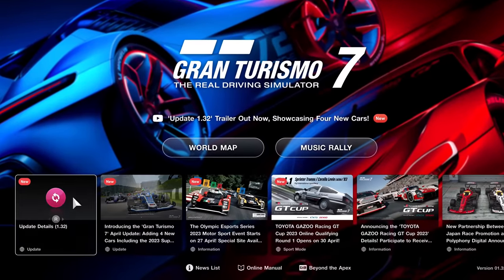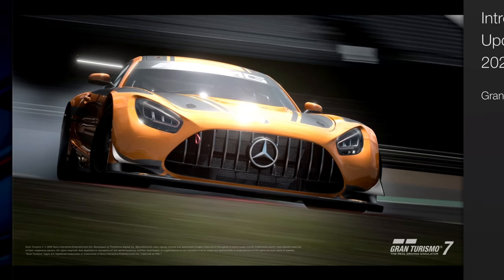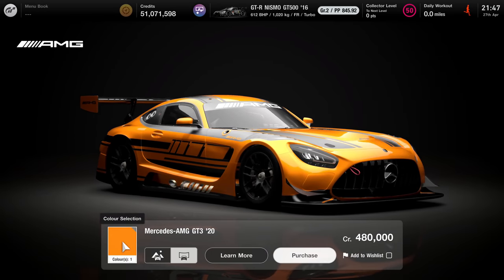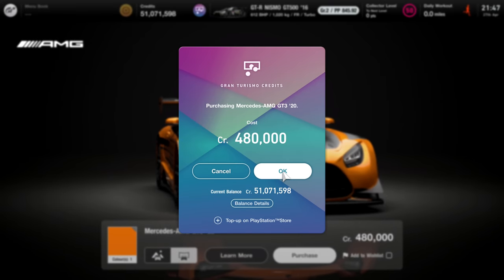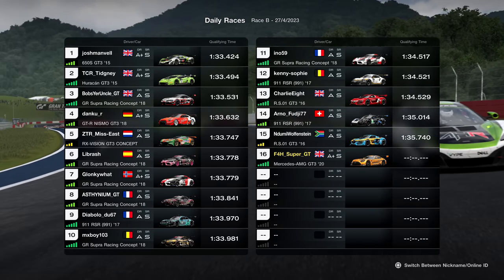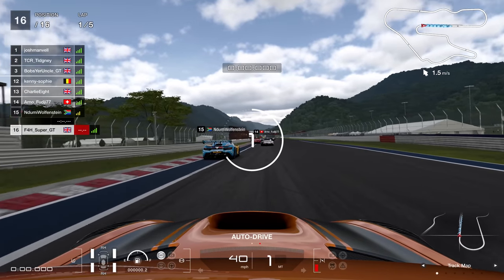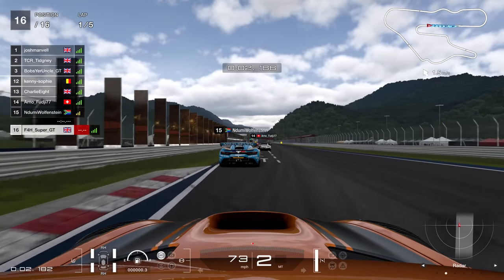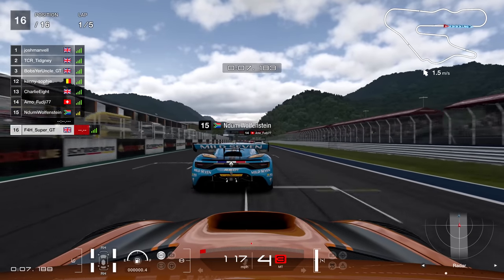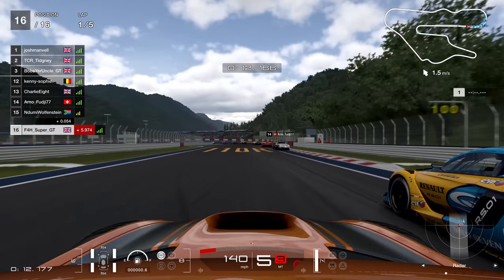Hello viewers. In Gran Turismo 7's most recent update, they finally added an up-to-date GT3 car to the game. This is the Mercedes-AMG GT3 2020, and it's always good to see a new car added to Group 3. I thought I'd buy it and give it a go in this week's Daily Race B, which just so happens to be a Group 3 race. So 5 laps around Kyoto — let's find out if this car is actually any good, or if the BOP has murdered it, or if the Toyota Supra is just too OP and unbeatable anyway.